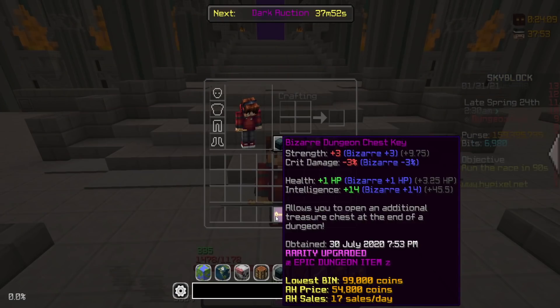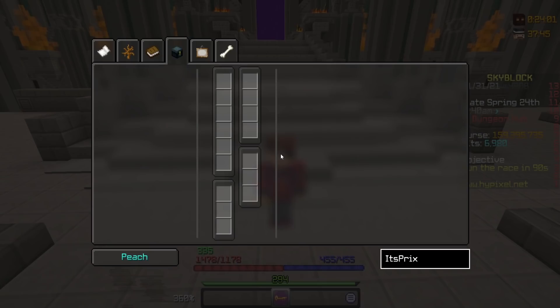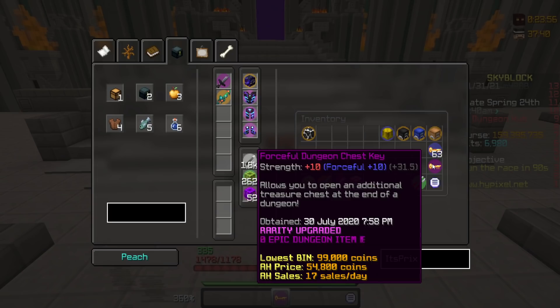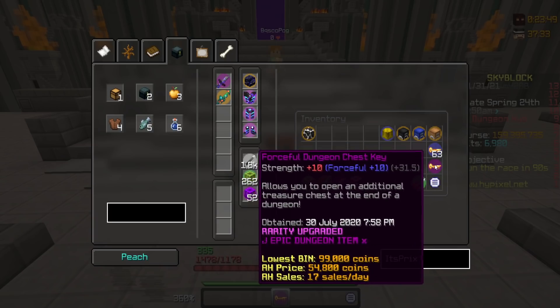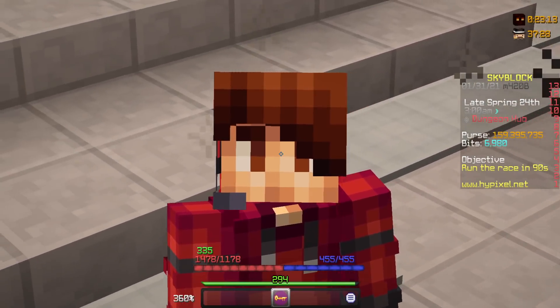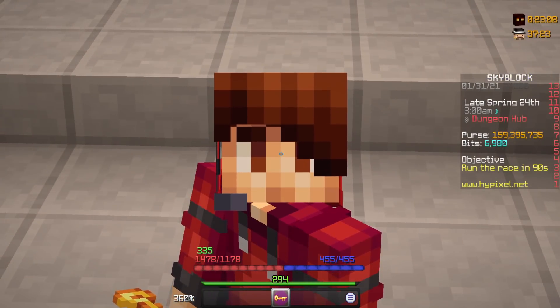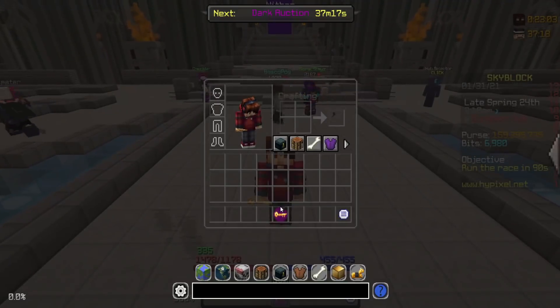So onto this talisman — there are only five in existence, and a few of them have different reforges. If we take a look at ItsPrix's, I believe his API is on, and he has the Forceful reforge on his talisman. Yarns also has Forceful on his, giving an extra 10 strength. It's just ridiculous how rare these are. I believe there are three Forcefuls, a Demonic, and a Bizarre — those are the five that are in existence.